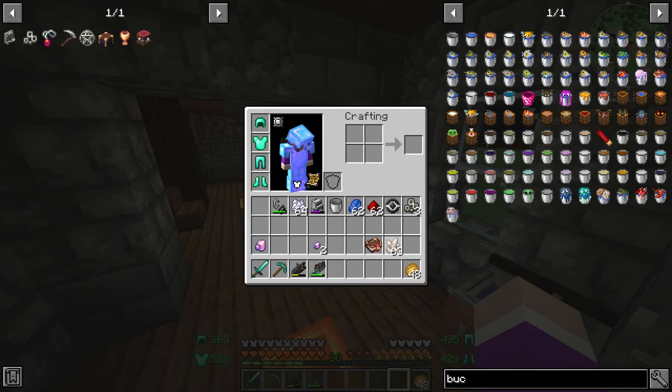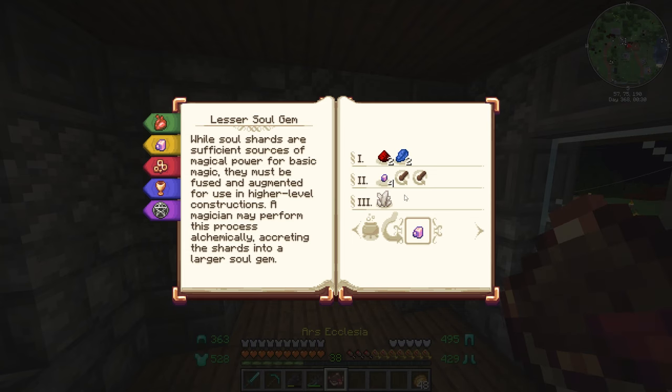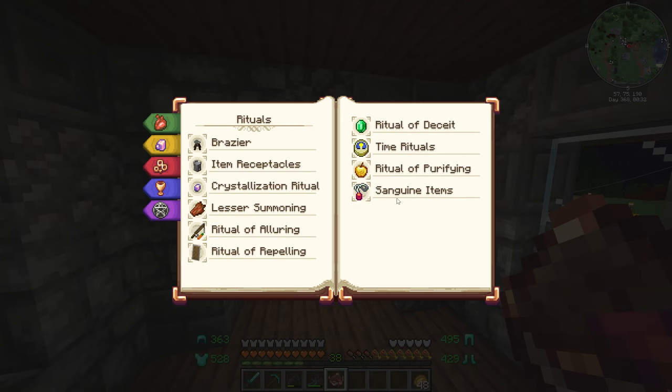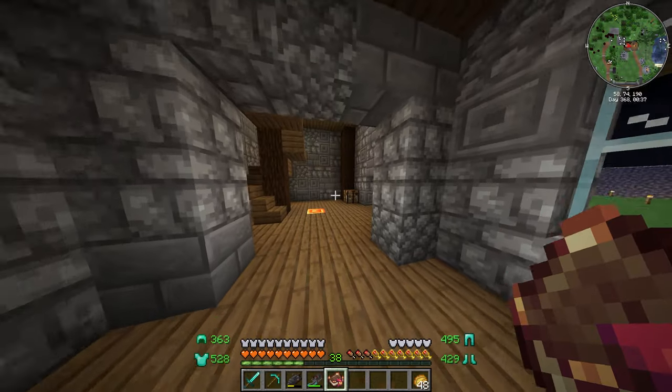That's actually everything we need. We need the potion of harming — we don't need the unholy symbol. We just need the potion of harming, so let's go make that.